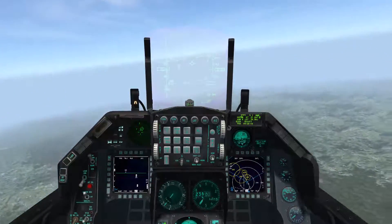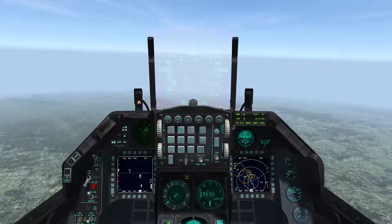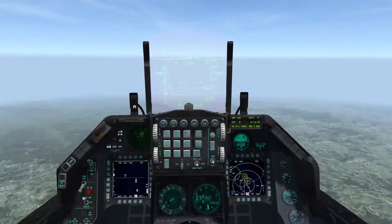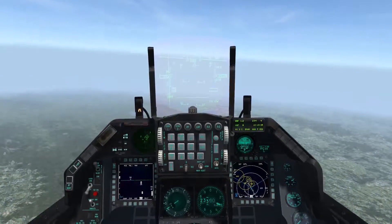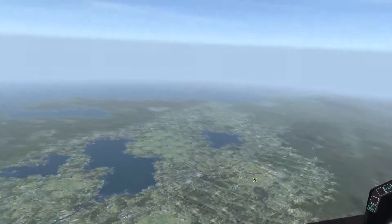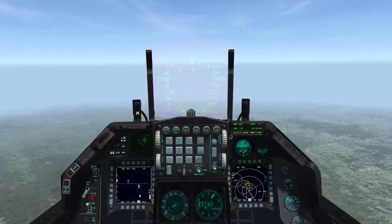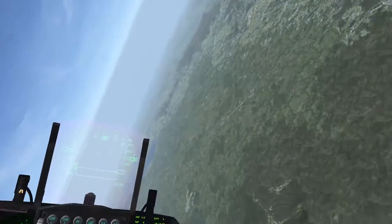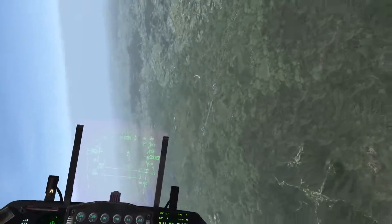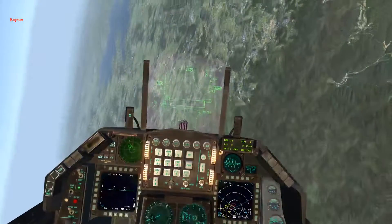Flying towards this SA3 — I don't have it selected. The airspace around the SA2 site is now clear since I took out that radar, so they can't fire at me. Flying along here minding my own business — and I get a missile launch. There it is — turning my nose at it and launching.